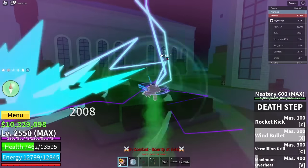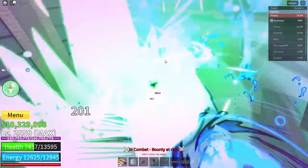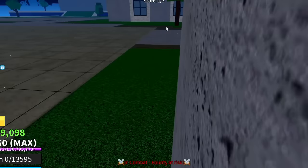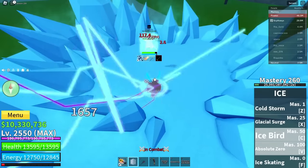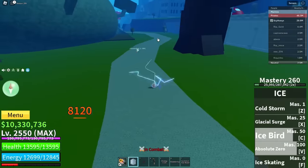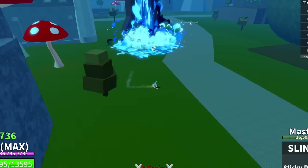Come on, wind bullet again. I think you should be dead — no, he activated V4. Angel V4 just carried him. Let's go get this guy. We already hit him with the ice. I keep forgetting to use death step. We hit him — Z and X. He just got destroyed by death step.